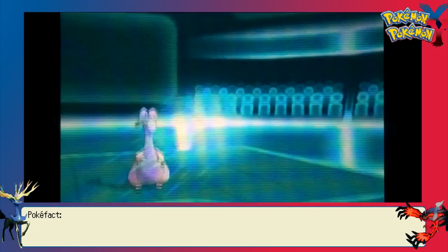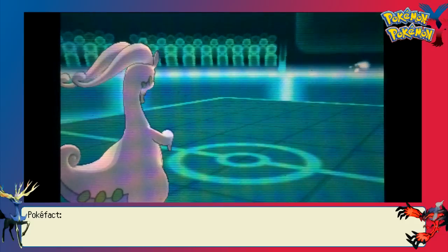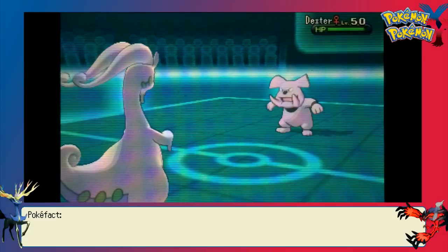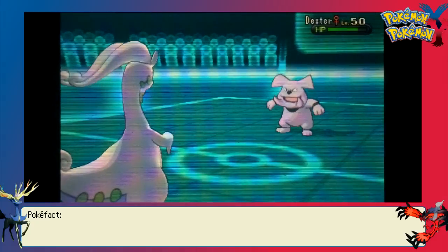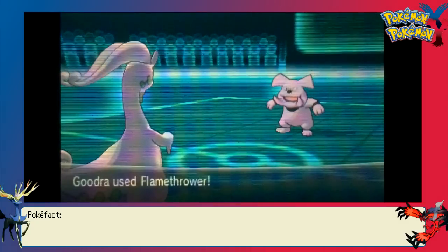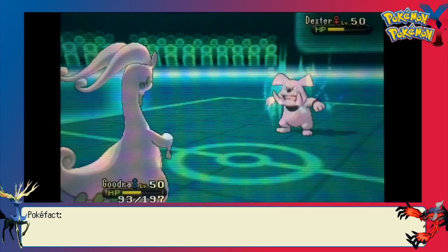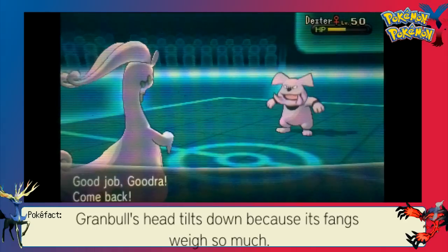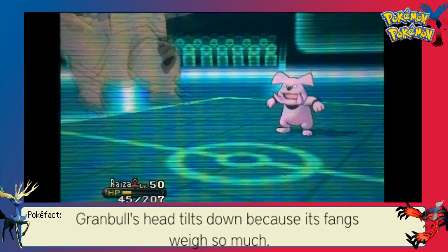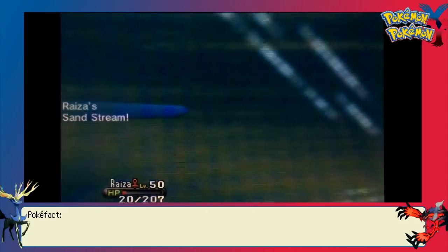Fortunately, I am able to force him into KOing his own Crobat, which is good because this team has a little bit of trouble dealing with Crobat without Tyranitar. So I go out into my Assault Vest Goodra — I finally have bred a new one of these, this one is a relaxed nature. It doesn't take very good advantage of Sticky Web when I use it with Shuckle. But I expected Granbull switching in, so I just went for Flamethrower. Fairy types are immune to Dragons, so going for Dragon Pulse would have been a bad play right there.